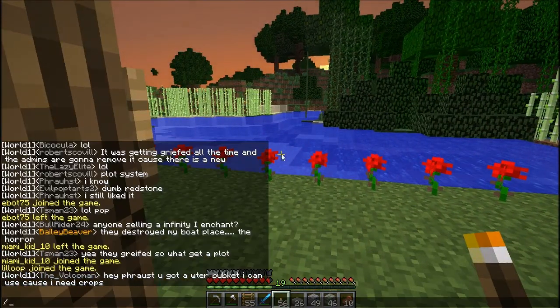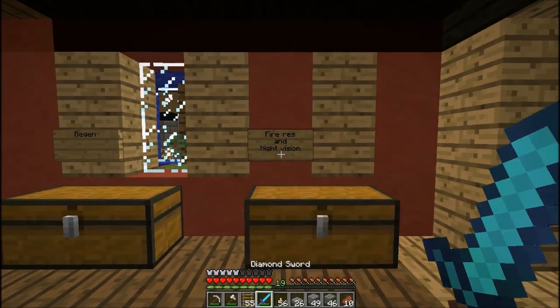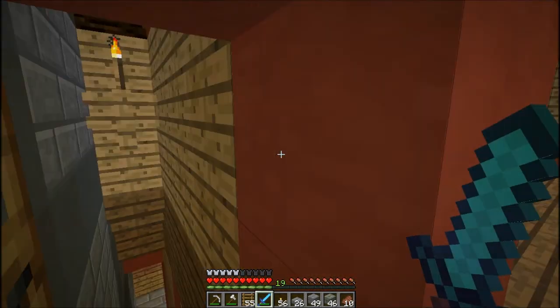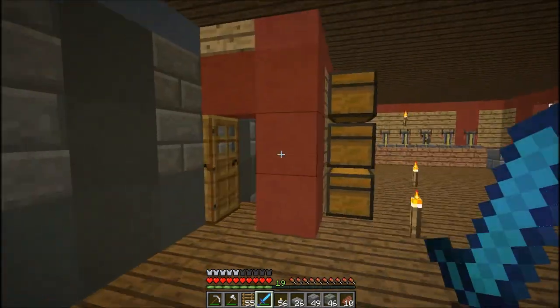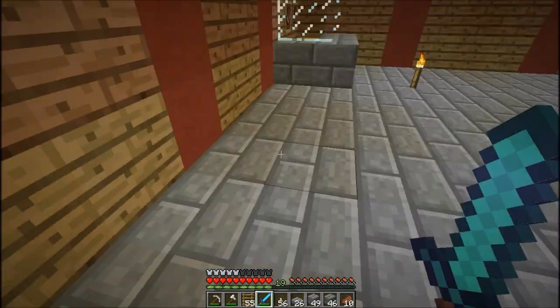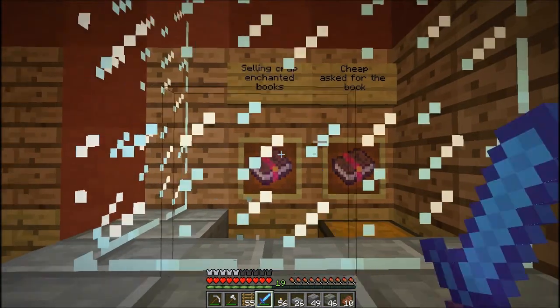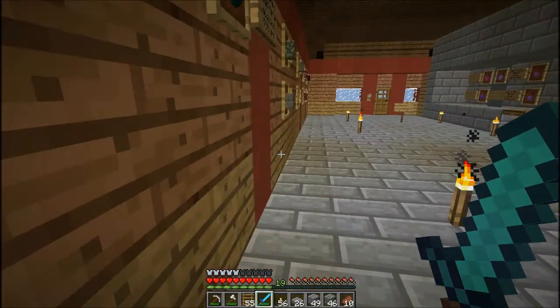So I'm going to go ahead and show you the shop area. This is the upstairs of my storage area — as you can see, potions. And if I come down here, I've got enchanting books — not the good ones, just the leftovers that people might buy.